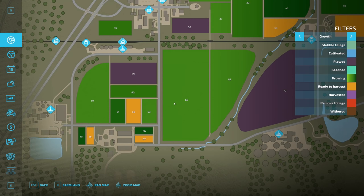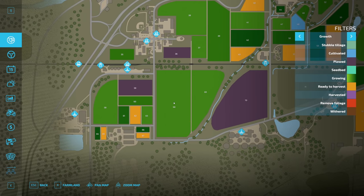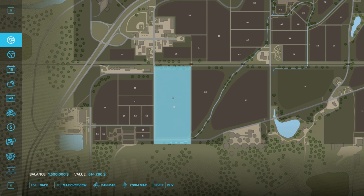If I buy this field now, I already have a full crop growing, so all we need to do is let it grow, harvest it, and get instant profit off this entire field. The field is valued at six hundred and fourteen thousand dollars, but I believe we're going to make an instant profit because it's already planted and ready to go. So I'm buying it — that field is mine.